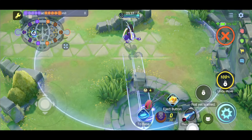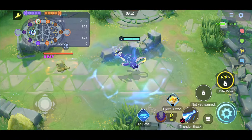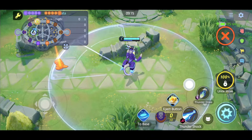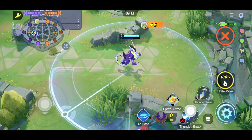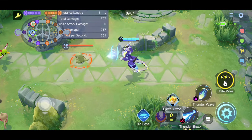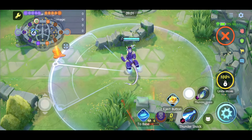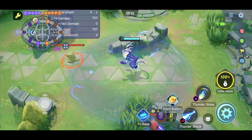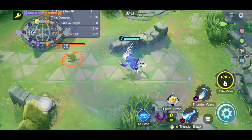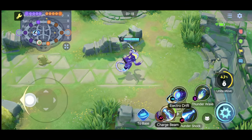Now let's talk about Meowdon's movesets. Thunder Shock is the basic move — it fires an electric shock and deals damage. The next move is Thunder Web: you can drag it and lock onto any Pokémon. When it hits an opposing Pokémon, it paralyzes them, reducing basic attack speed by 10% and movement speed by 30% for two seconds.